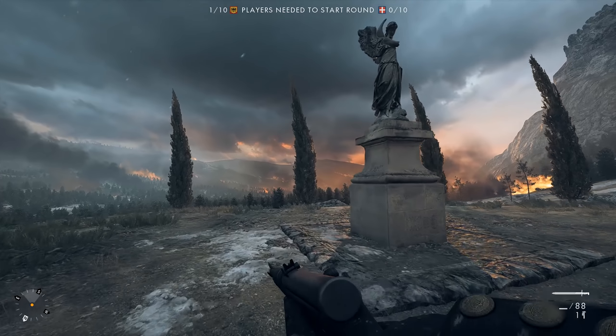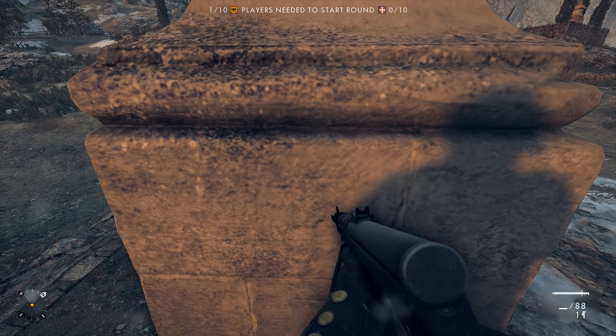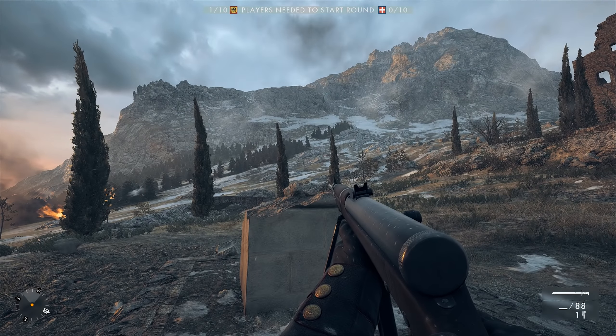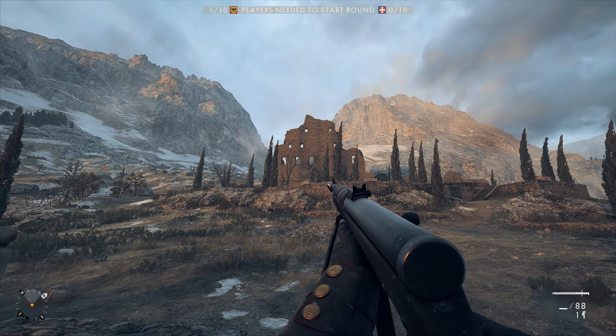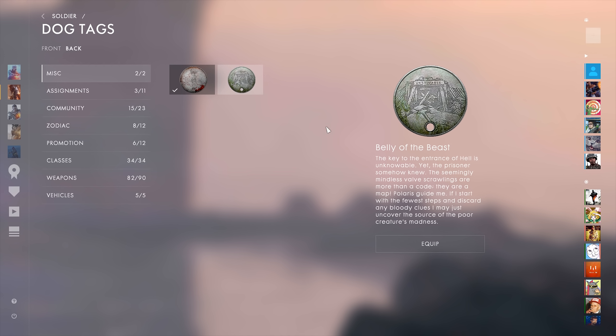But you aren't completely done yet. Go to the statue near the edge of the map to claim your dog tag. Equip it, and go to Passchendaele.